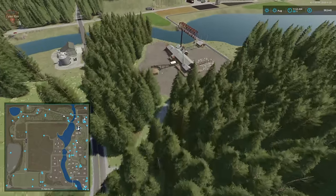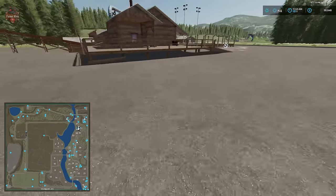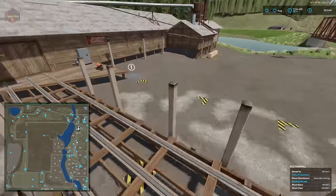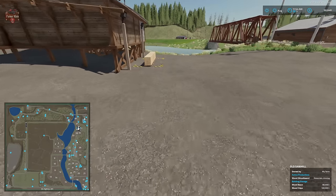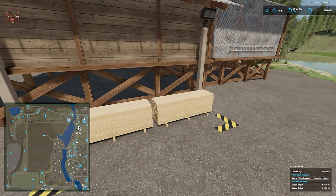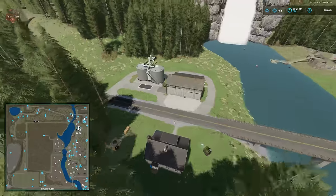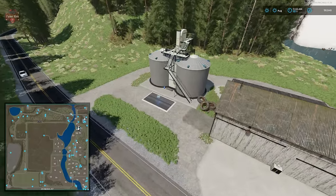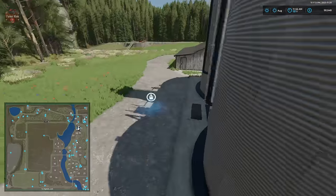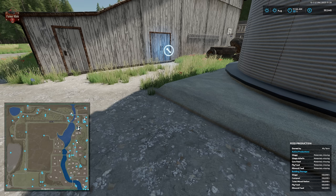This is the old sawmill — there are two different sawmills. We have wood chips, interactive point, log drop-off, and log sell trigger. The pallet spawn point for the old sawmill is here — the old sawmill only makes wood beams and wood chips. Then there is a feed production facility with dump point, interactive point, and fill point — making silage, compost, TMR, pig food, and mineral feed. Another residential sale, and that is pretty much it for sell points, production points, and various items.